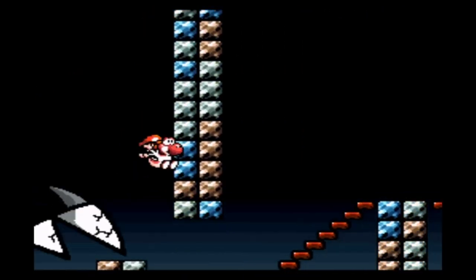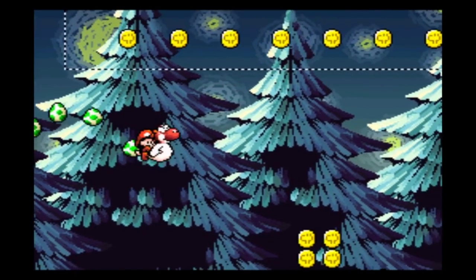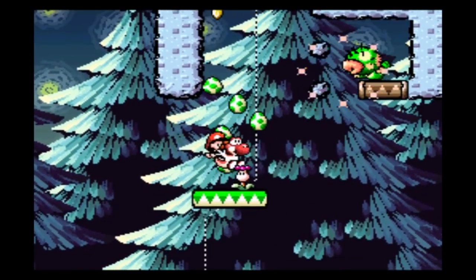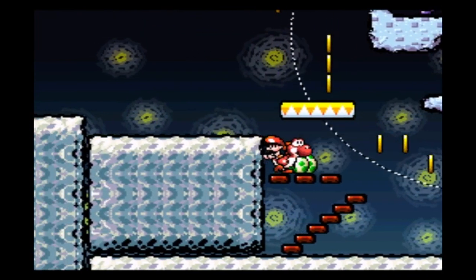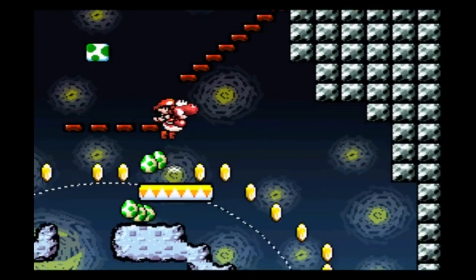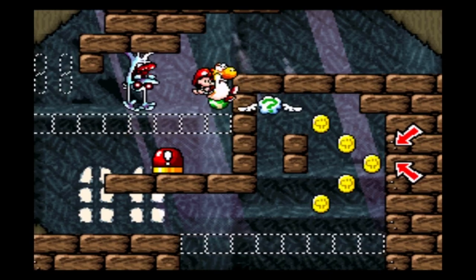Phew, glad that part is done. The rest of the level is much easier. Here, you want to do a blind jump to the right to skip a platform with some coins on it. This looks a bit scary, but if you keep fluttering, you'll eventually reach the next area. Near the end of the level, we find another ring of coins, but this time we can get past it without collecting a single one. The only thing you don't want to do is jump on the yellow platforms, because the momentum they carry will force you to collect a coin. Instead, to reach the platform above, we make a perfect flutter, just as we did back in 2-4.